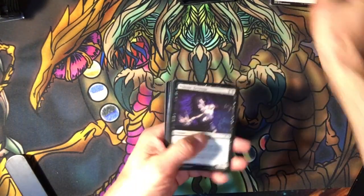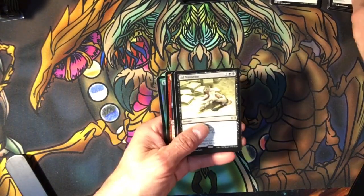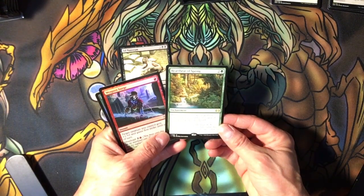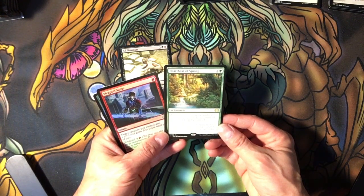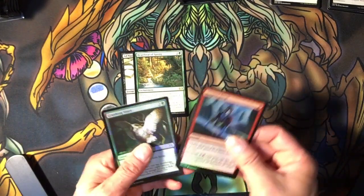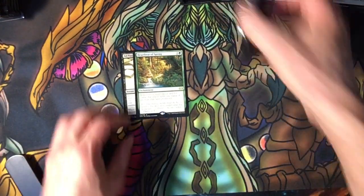I'm going to skip through the commons. Here's some uncommons. And then we have one Heartbeat of Spring. Whenever a player taps a land for mana, that player gets one mana of any type that land produced. I don't think I ever recall seeing that rare.